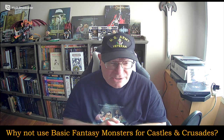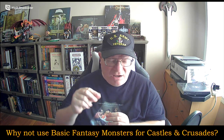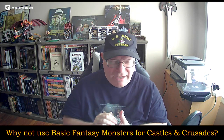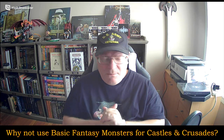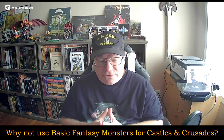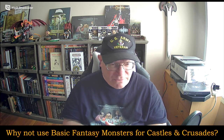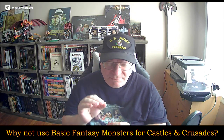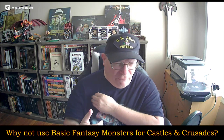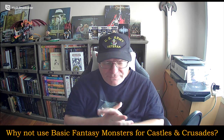Small creatures will typically have a d6 as their hit die type, though some at the upper end of small might have a d8, just as some medium-sized creatures on the lower end might have a d6. Medium-sized creatures typically have a d8, in rare cases a d10. Large creatures have a d10, and huge creatures have a d12. On the edges of each size category there is some disparity.